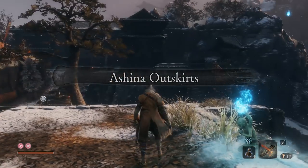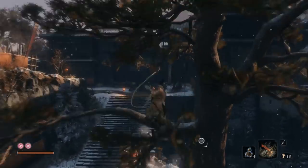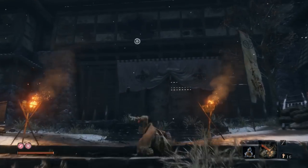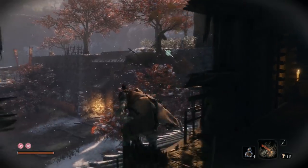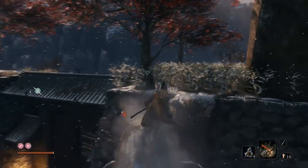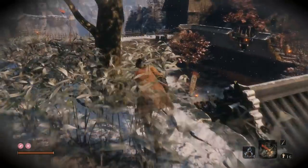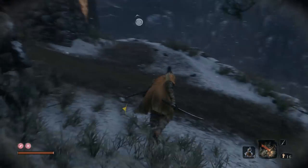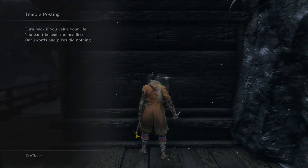There's the Chained Ogre, and then immediately after there's a general — I forget his name but he's also a mini boss. Actually, you don't have to deal with him. You can avoid both of these guys if you want. Climb up here — this is the arena where the general is. Instead of going forward, take a right. Jump down and follow this path. You know you're on the right track if you find this note.